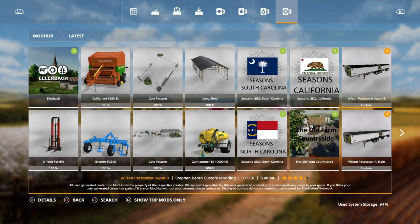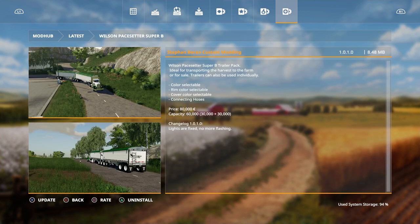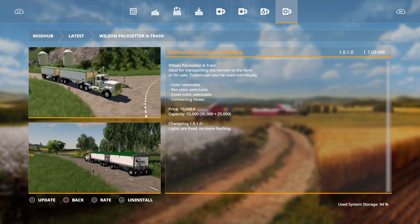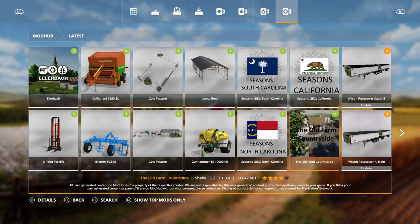We also have an update for the Wilson Pacesetter Super B - lights are revised, no more flashing. And that is the same for the A-Train one as well. And that's it for FS19 new mods today.